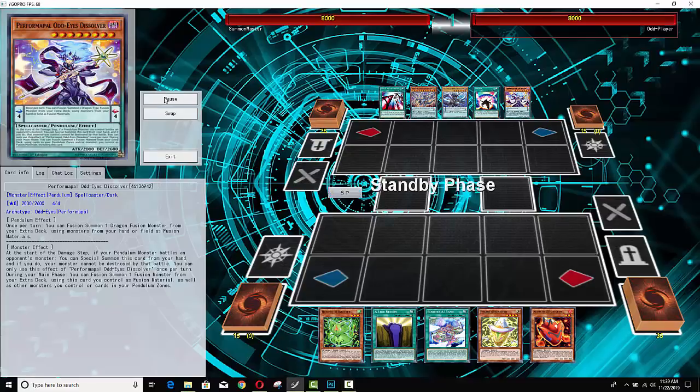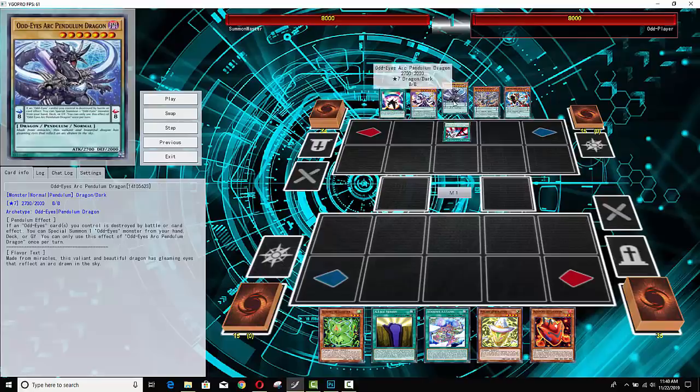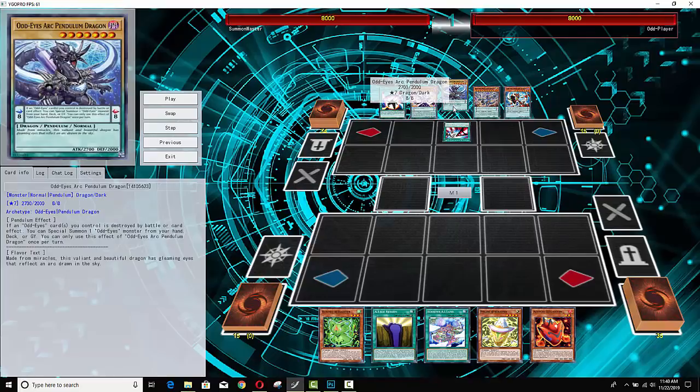Odd-Eyes are up first, and it's not a bad opening, even though it's not a fantastic one. But you have access to Sky Iris, you have Odd-Eyes Pendulum Dragon, and you also have Art Dragon. You can just trigger your Sky Iris using any of these scales, and then if you blow up a scale, your Art Dragon will trigger as well and float for a monster for free.